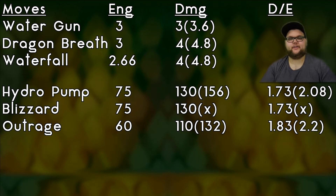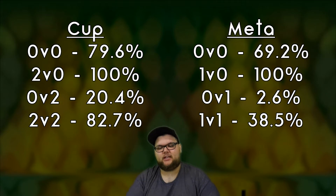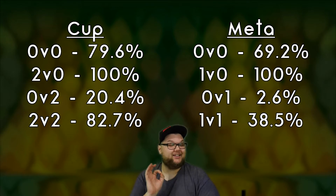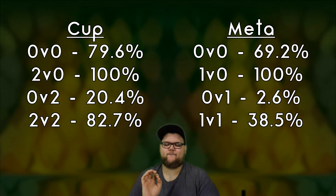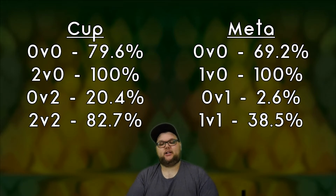Moving into shield scenarios against the entire cup: in 0v0 we start with a 79.6%, which is really good — we're looking for at least 50%. In the 2v0 we have a whopping 100%, which is amazing. In the 0v2 we blow past the double-digit target with 20.4% — pretty freaking good. Rounding out with the 2v2 at 82.7%, that's a ton of wins.